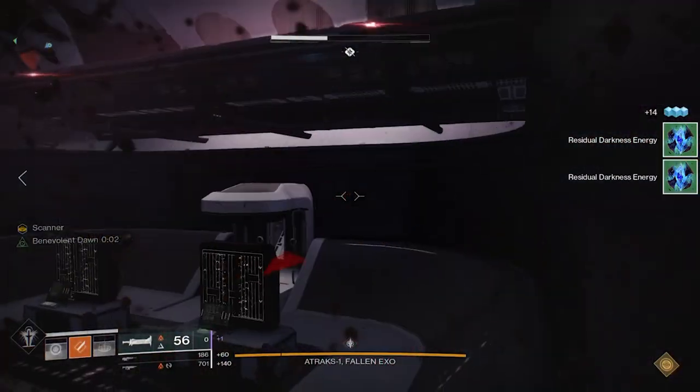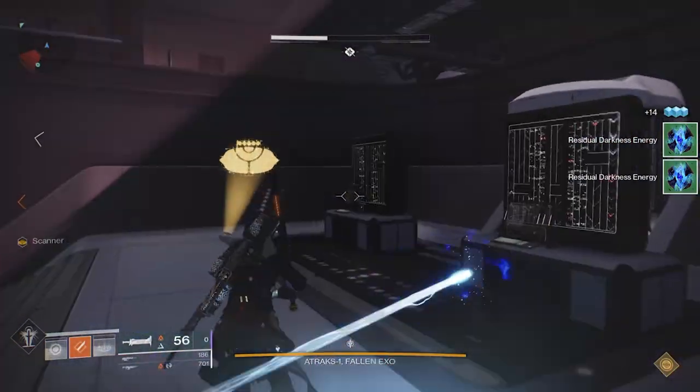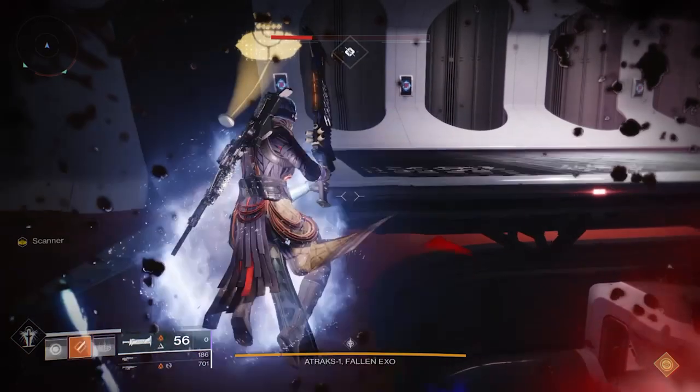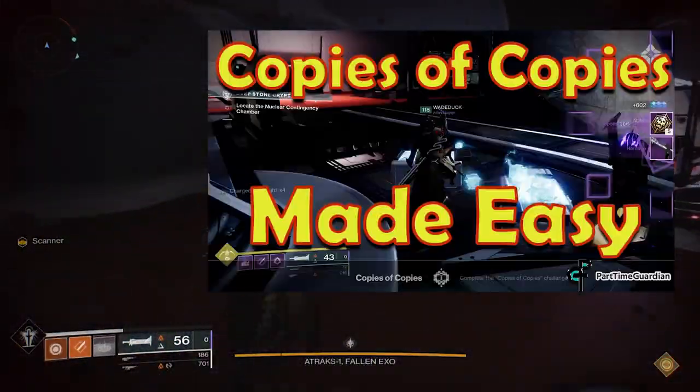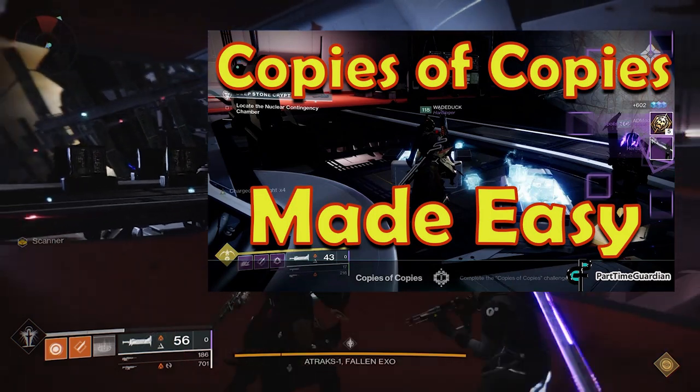And finally, for Deep Stone Crypt, it's going to be the A-Tracks Copy of Copies challenge, which means you can't blow off the debuffs through the airlock. This one can get a little tricky — you're going to want to try to get through DPS as quickly as possible. But I do have a video on how to do this fairly efficiently.